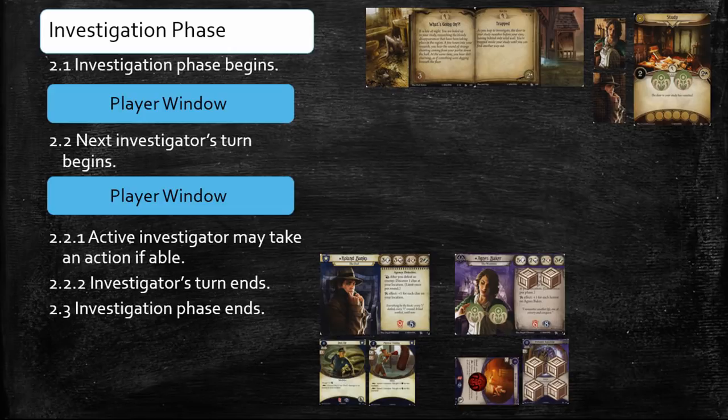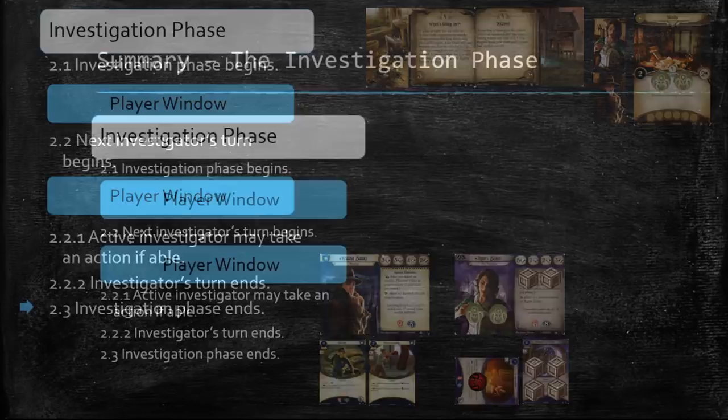Once the skill test ends, the Investigation phase resumes where it left off. A player window will open, giving the investigators a final opportunity to use free triggered abilities, play cards with the fast keyword, or advance the act deck before Agnes' turn ends during sub-step 2.2.2, and the Investigation phase draws to a close during step 2.3.